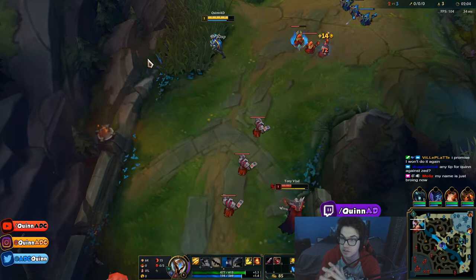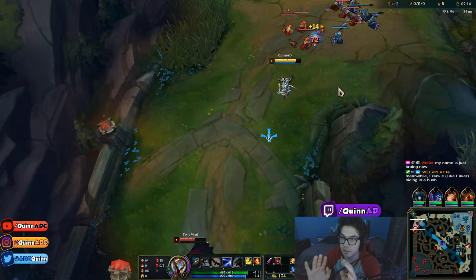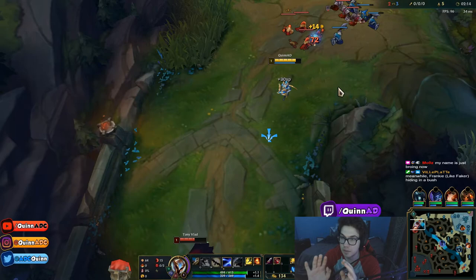After you do the cheese, you want to stand between the wave and him and keep fighting. You can see no minions are targeting me — that's the Quinn cheese. After this, you wait for the wave to push so it doesn't hit you, then do the same thing again: wait in the bush until all the minions walk up, then repeat the combo.